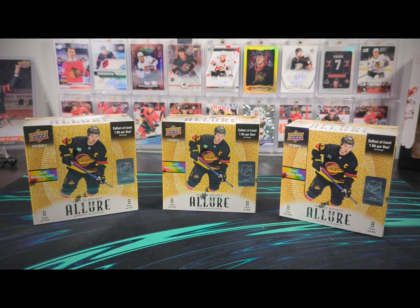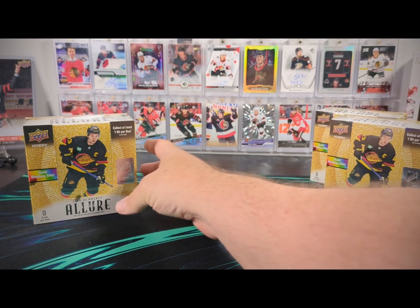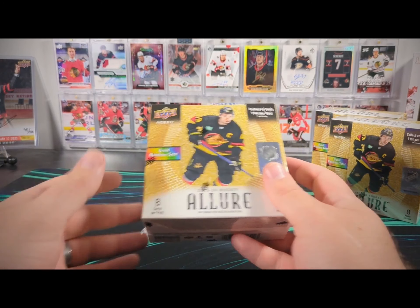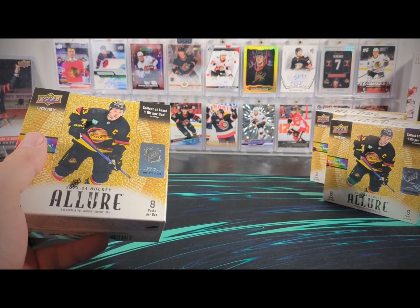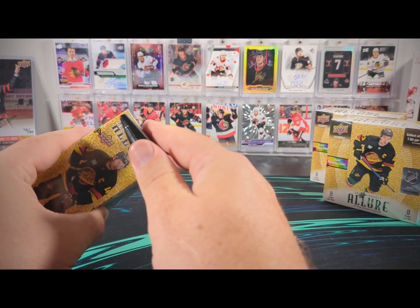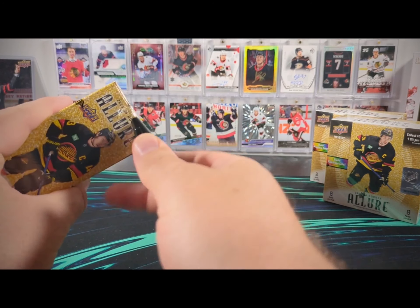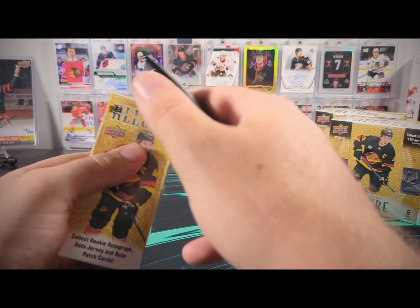Hello again everyone, welcome back to Kraken Pax. Today I'm here with the conclusion of our case of 23-24 Upper Deck Allure. This is boxes 7, 8, and 9. If you haven't watched the first two videos, definitely go back and watch those. We're going to jump right into these and see if these three boxes can be as strong or stronger than the last three boxes.